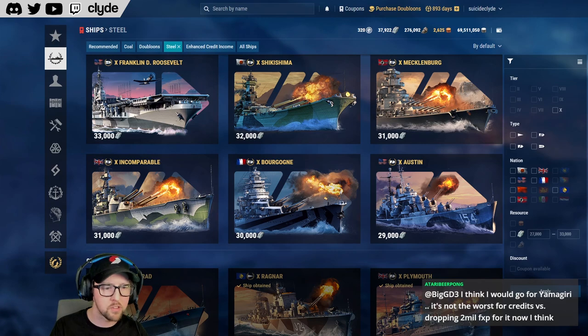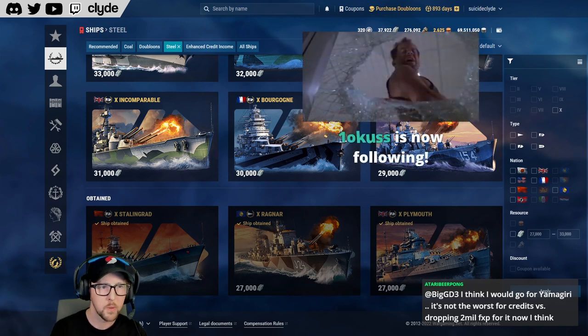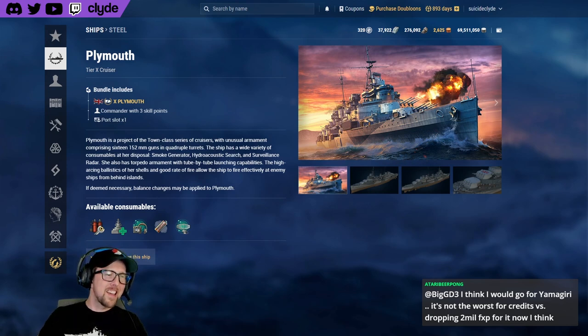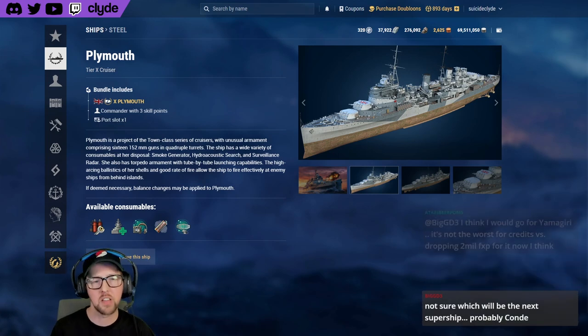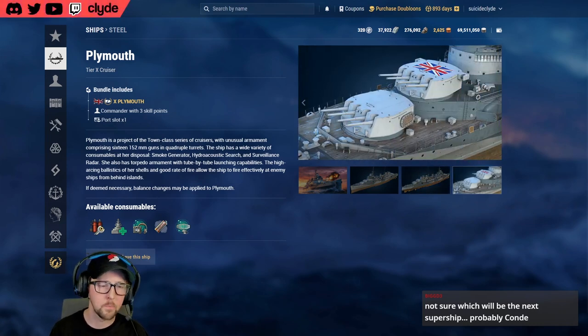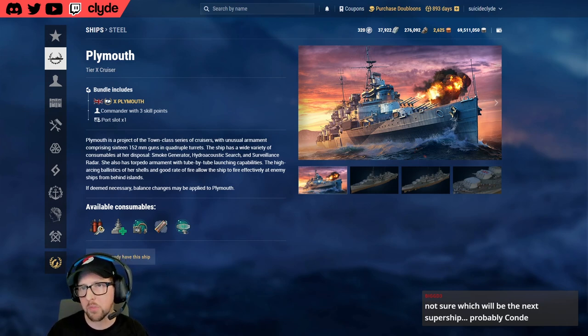Scott, I like your idea about talking about steel ships in price order, and Plymouth is cheaper than Ragnar so let's start there. You have Plymouth — tell me why Plymouth is good. I'll tell you what, we sat around that Saturday and I said I don't know, I guess I'll buy Plymouth. I played some games and then I was kind of sad for a minute — Plymouth is really hard to play and I'm not good at it, I keep getting deleted.